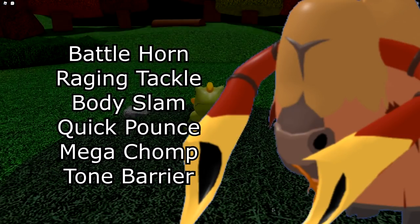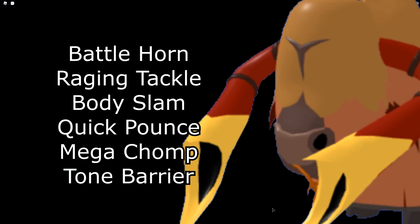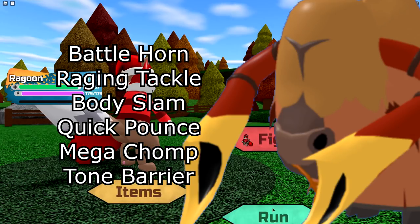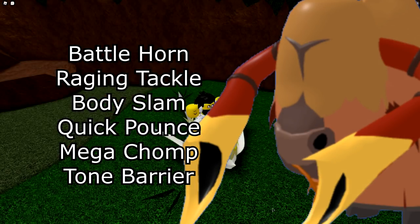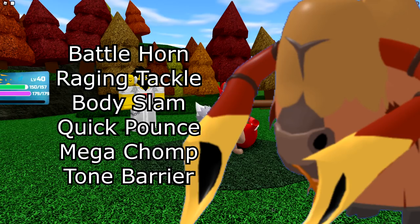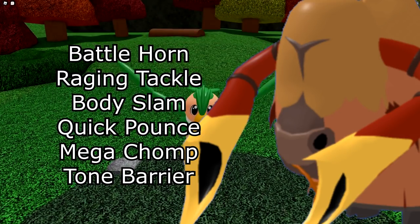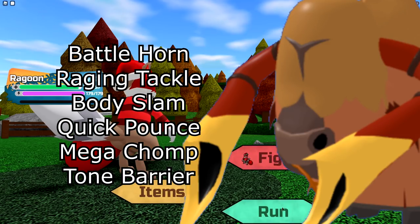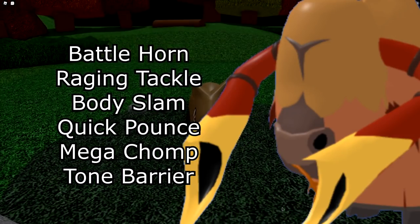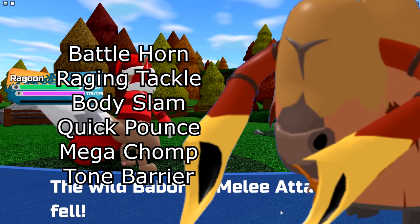Next is Trumbull. You can run Battlehorn — right now it's like the best move in the game. For highest damage output, Raging Tackle completely nukes things though there's a lot of recoil; since you're setting up you could drop it for Body Slam which does less damage but no recoil. The other two moves are Quick Pounce — a very strong priority STAB move — and Mega Chomp for coverage against your Mind-type weakness. Trumbull also has Tone Barrier, which is basically Magma Block but for range attacks — if hit by a range move that turn, it blocks the damage and the opponent takes a little damage back. Probably not worth it on most Trumbull sets, but it is an option.